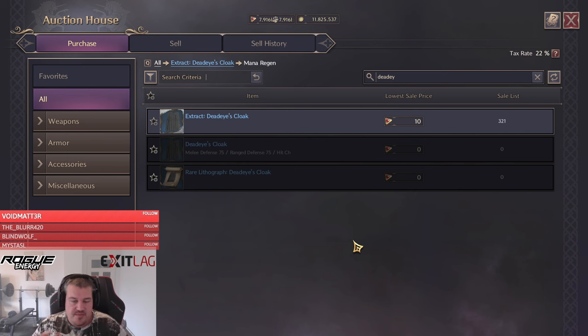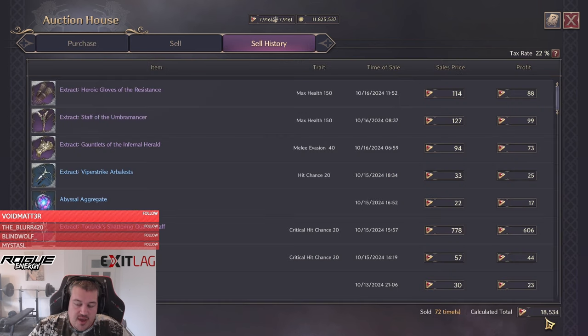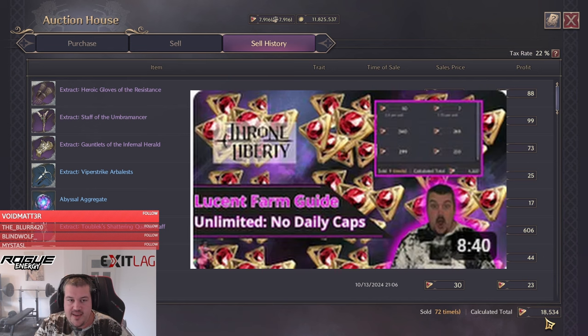For people saying this is a pay-to-win video — look at the sales history. I've already earned 18,500 lucent in the game, that's more than 300 euro worth of currency. If you don't know how to do it, check out the lucent farming guide — it's really easy, everyone can do it free to play, no issue.